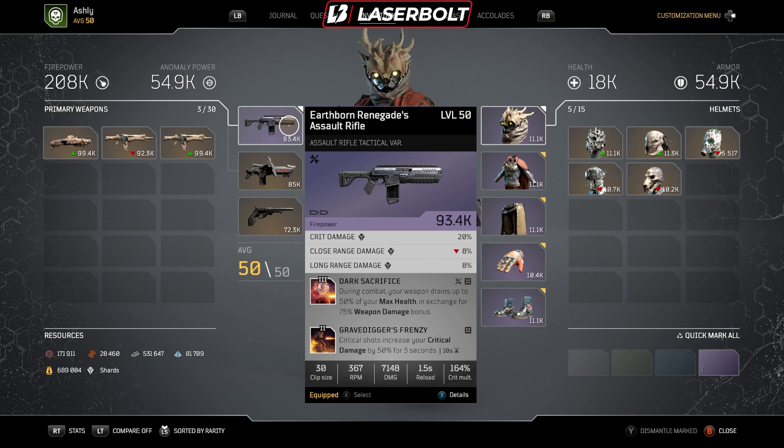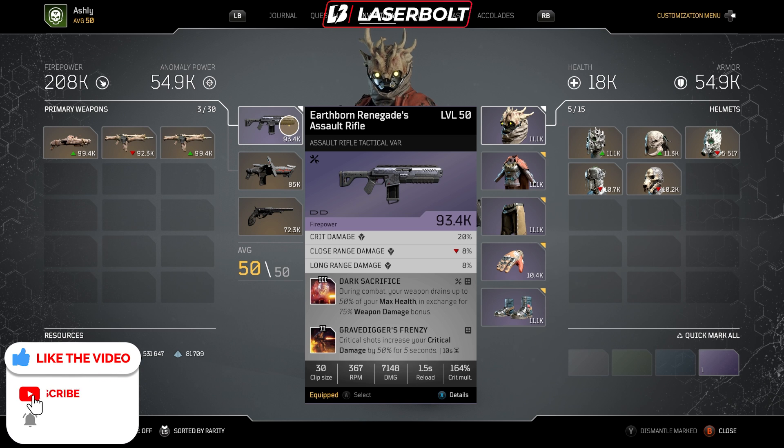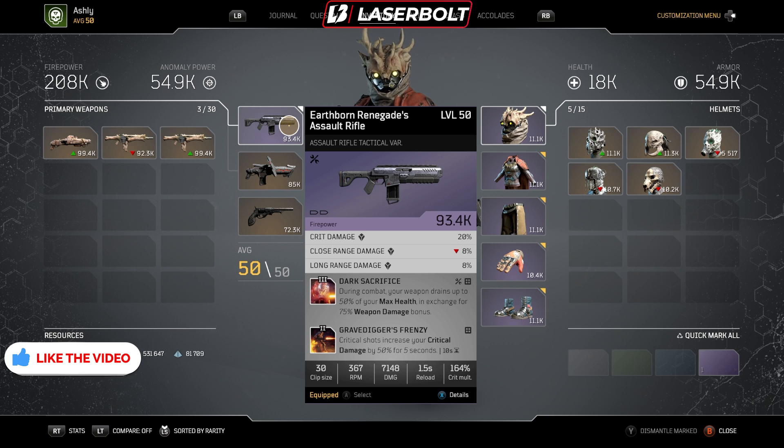We're also running Dark Sacrifice, which is what makes this build a little bit on the edge of not super tanky, because you're constantly draining your health every single time you shoot your weapon. But in return, you're getting 75% weapon damage. I will have a separate build that ties the two together and gives you survivability as well. But this build is just to make sure you output a ton of damage — crazy, crazy numbers. Depending on the expedition, you can hit up to 400 million damage easily with this build.